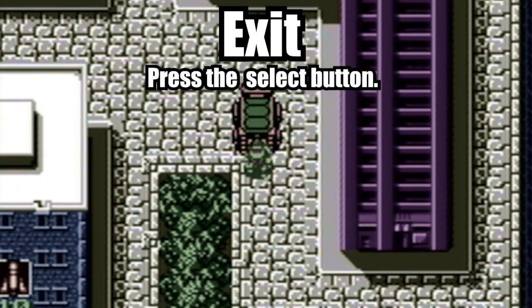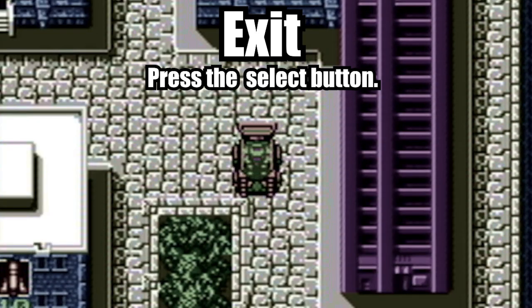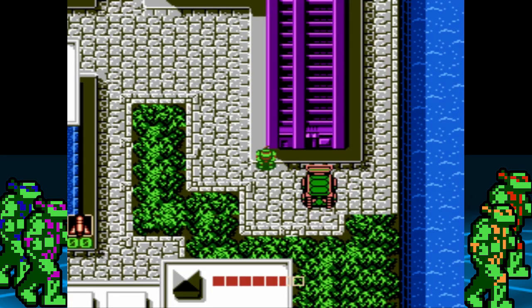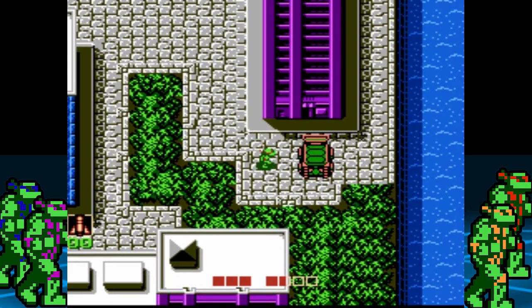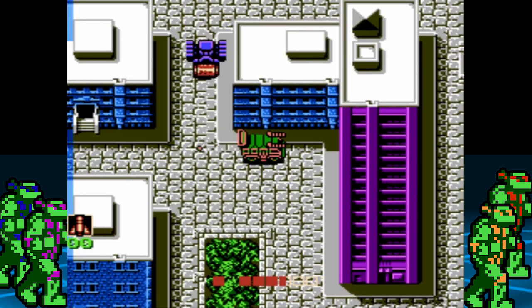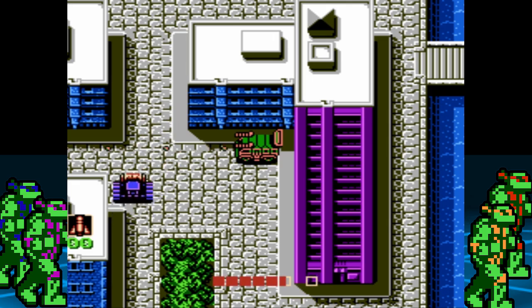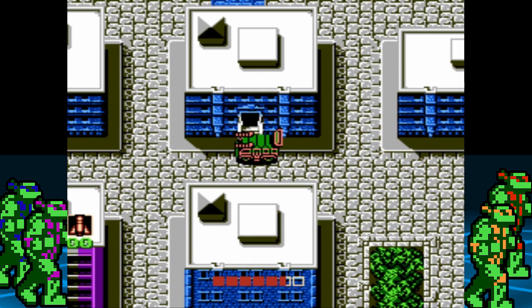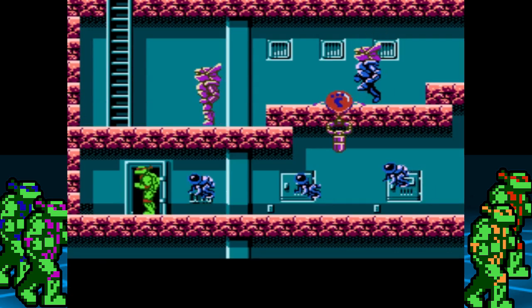Alright, I think that covers the van controls. First things first: hop in the turtle van, then go up. Take out any steamrollers you might come across. Make your way to the blue building with the open door. This building is mandatory since it has the missile item we need for the turtle van.